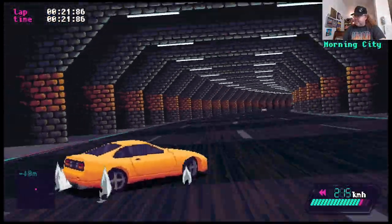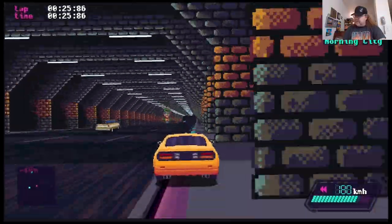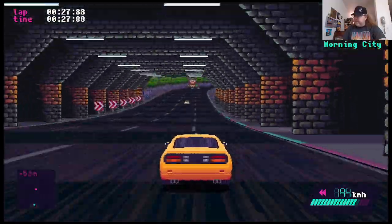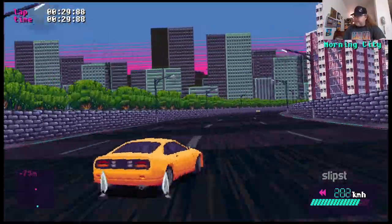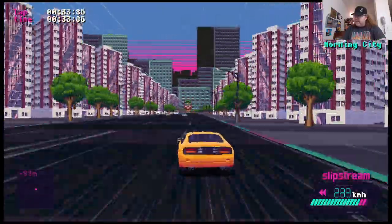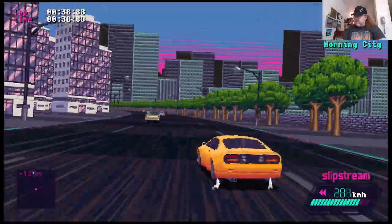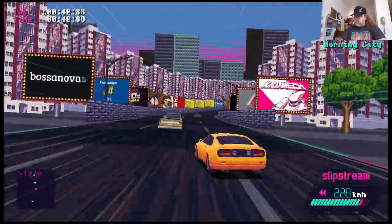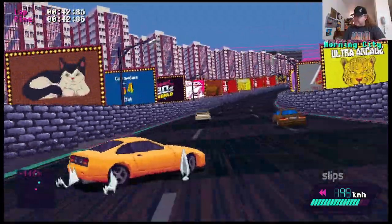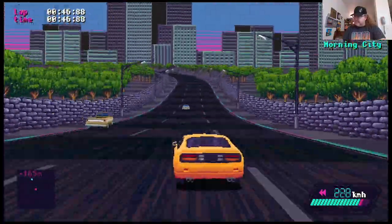Nicely done. And if you look above my speedometer, where it says how fast I'm going — it says Slipstream and now it's flashing. That means I'm going faster. That's me tailing behind someone. When you tail behind someone long enough, it'll do that, and that's how you can build up your speed. That's how you can go even faster.